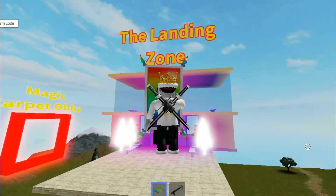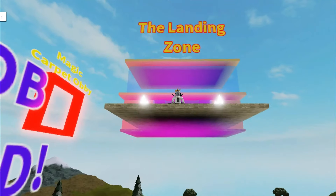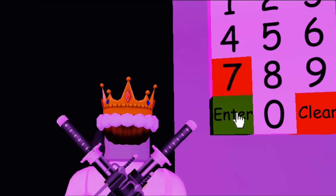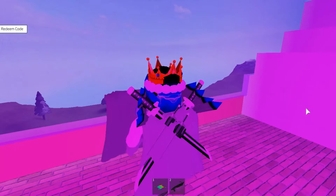And right next to the magic carpet obby, there's the landing zone. You can get up here with the magic carpet from the VIP room. This is the landing zone, and the code to get into the landing zone room is 0547. All right, and we're in. The landing zone room is really cool, and there's a Dominus in here and a cape.